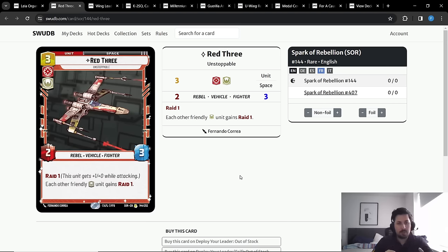Being able to attack with multiple units at once — if you have initiative and a Red Three — lets you swing a huge chunk of damage before the opponent can interact. So Red Three is slightly better in Leia than in Sabine.